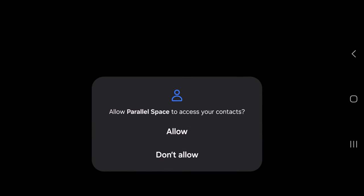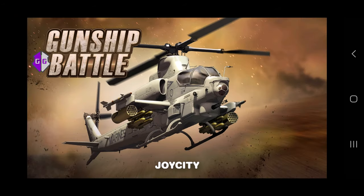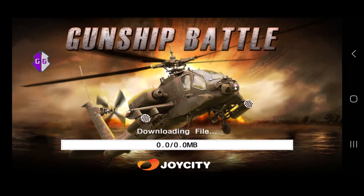As before, if you get any prompts please enable them by tapping allow. The first time you launch the game it's probably going to ask you to download some data — it's a small amount, just 80 megabytes. Tap OK and I'm going to pause and come back once it's finished.